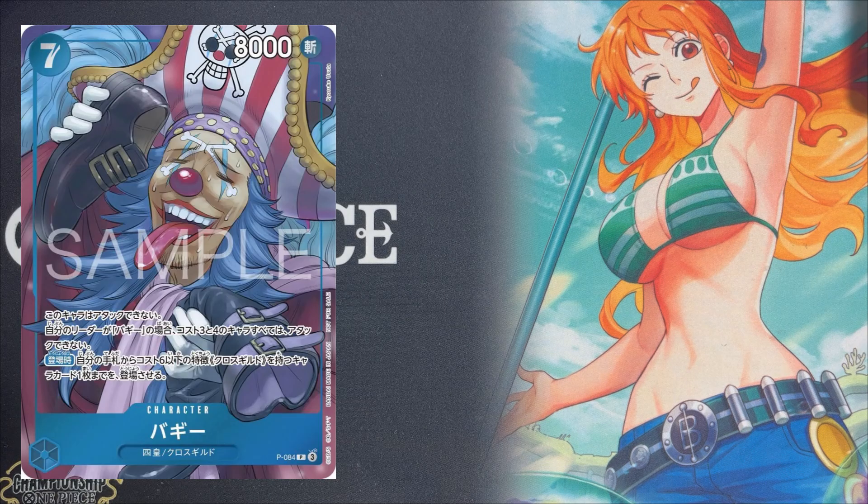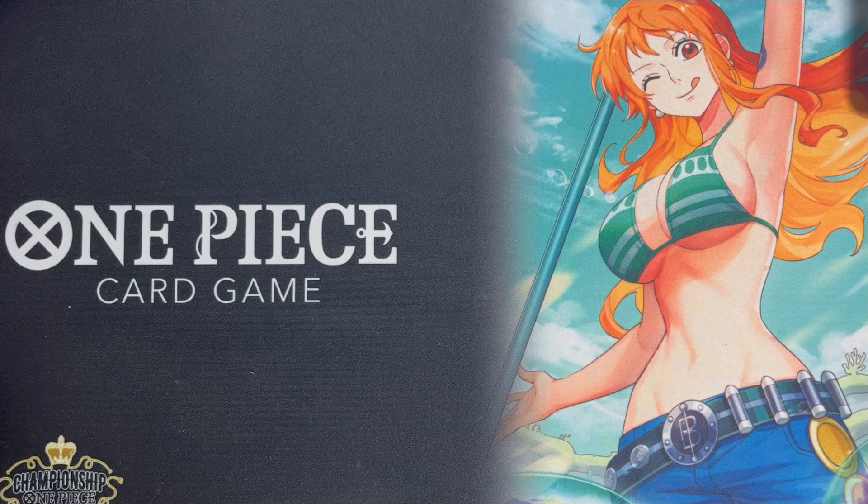The ability is that this character can't attack. If your leader is Buggy, all characters that cost three or four can't attack. It also has an on-play effect that lets you play a six cost or less Cross Guild character from your hand when this enters the battlefield. It just hit the market and I've seen the secondary market selling this card for quite a price.